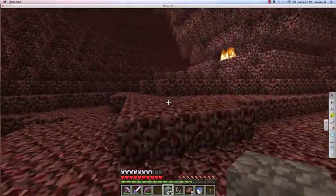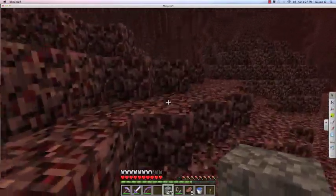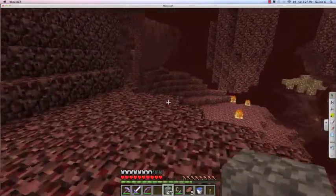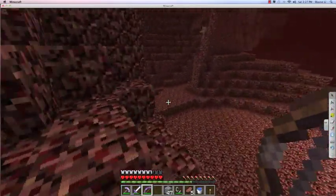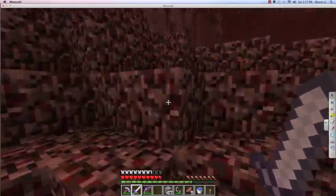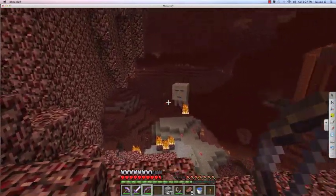An enchanting table is bound to be more useful than any five diamonds spent another way. If you ever find some diamonds, use them on an enchanting table. I might post a video of my other world - I've been playing it for a long time and I have tons of diamonds, stacks of them, diamond armor, diamond picks.